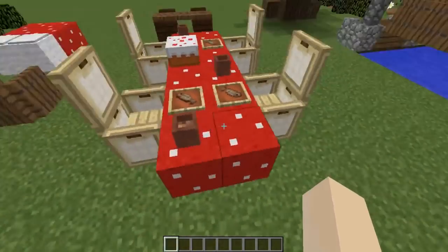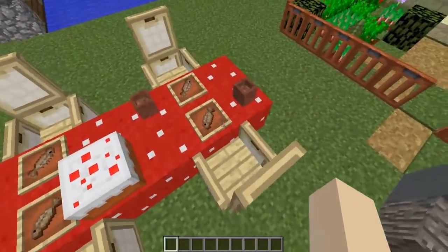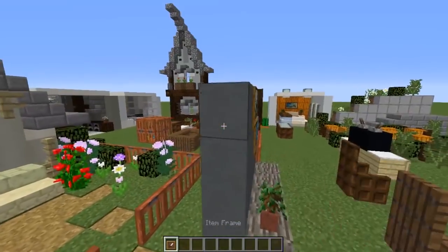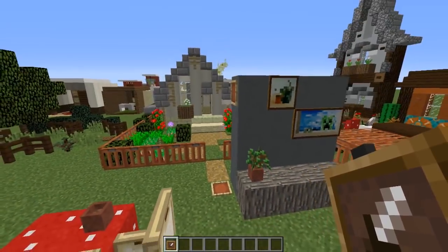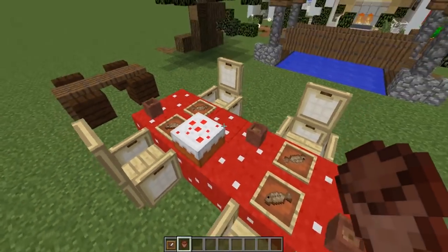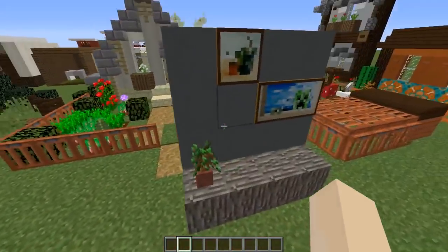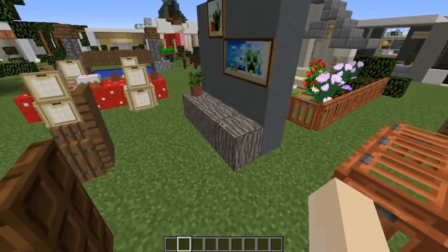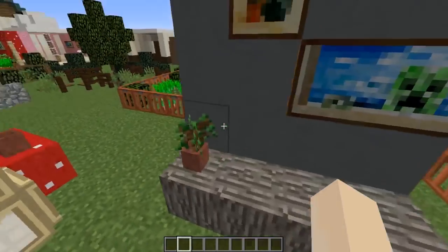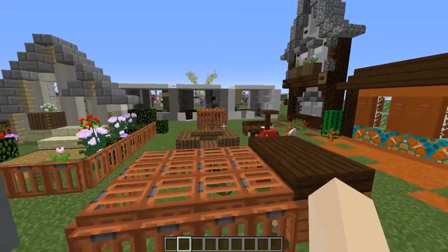I've reused the polka dot mushroom block here and made a tablecloth cover, along with some chairs using birch. Something really cool too — with 1.13 you can now place item frames sideways and also flat. Flat item frames are really good for making little plates. You can place food in them and people can actually take the food out and eat it. I've also used the bark block — the little acacia one — to make some furniture, and it'll be really good for bed headboards as well.